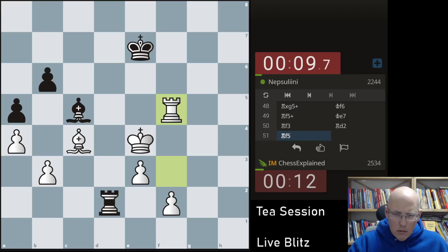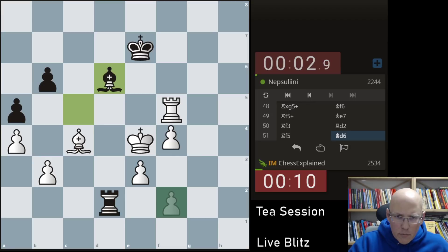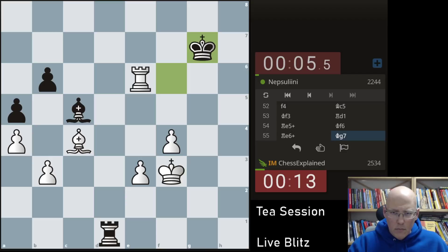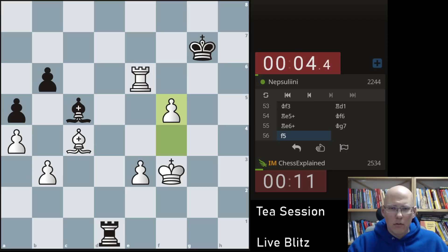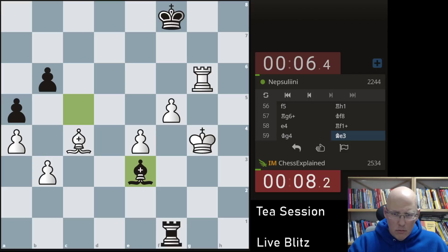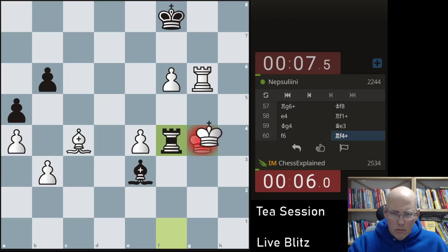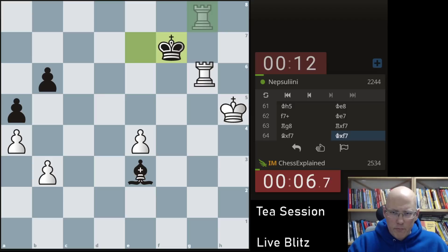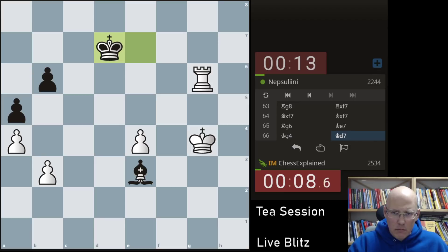So how can we win? Probably still with some f4 business — f4, king f3 and then go from there. Has to go back. Now maybe f5. Not sure if this is right. Rg8 mate was the idea. Eight seconds.